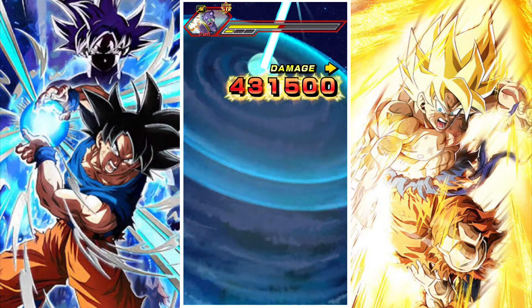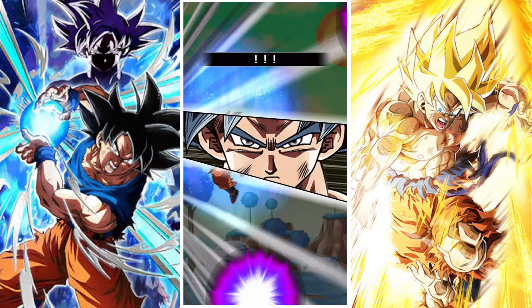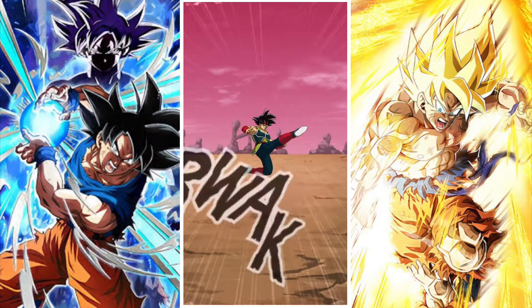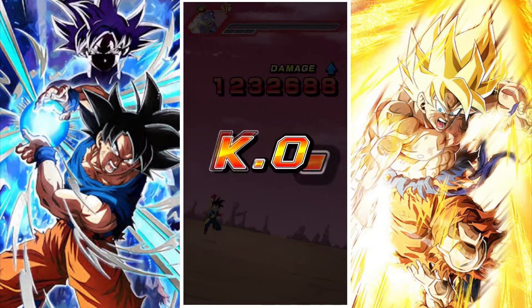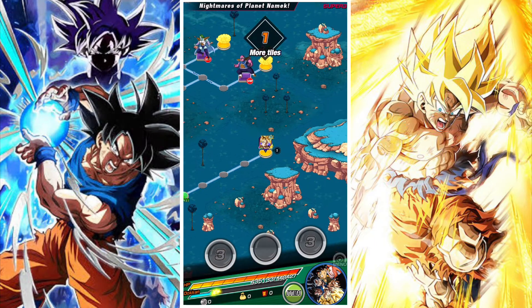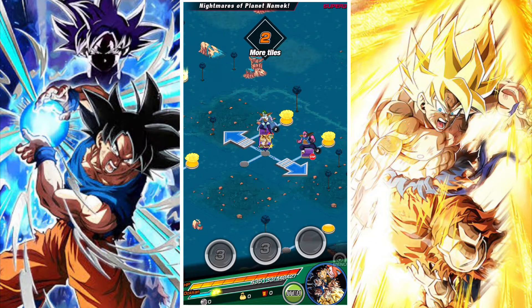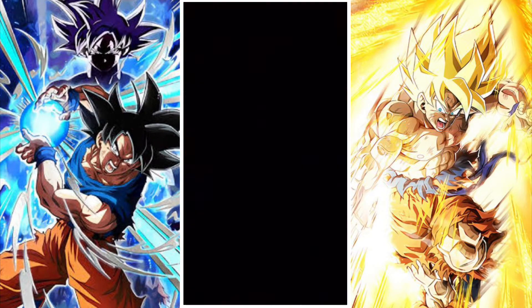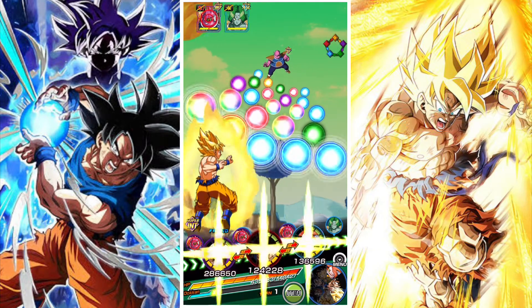The super class category missions feel slightly harder than the first stage where you were using extreme units. In the extreme stage the categories were full power, Planet Namek Saga, and they were a lot easier because you could use a Frieza friend lead on most of them, which made things a bit easier.